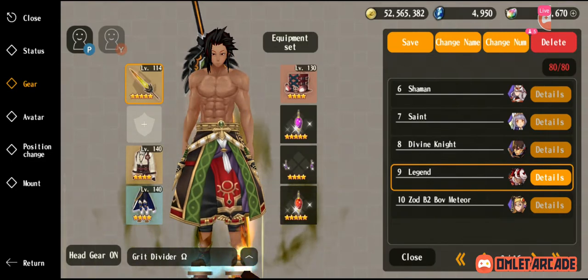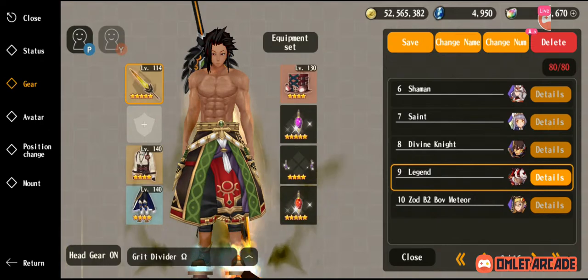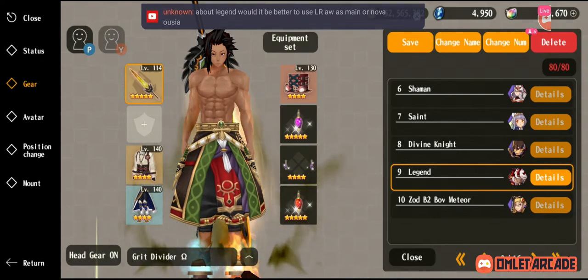Like, if you wanted to solo B1 with Paladin or Divine Knight, it'd be much easier to take a Legend — faster, easier to gear. Although a little bit more risk, but that's really negligible, since you could just use single target attacks.